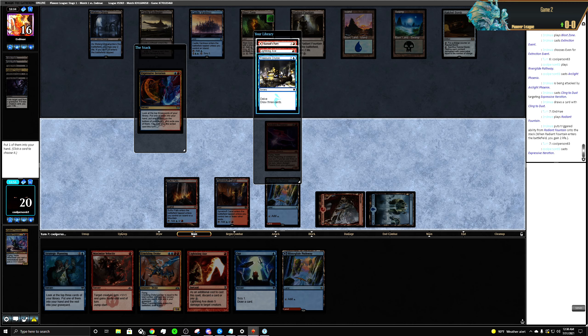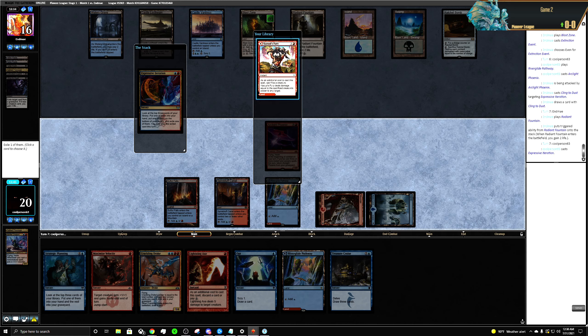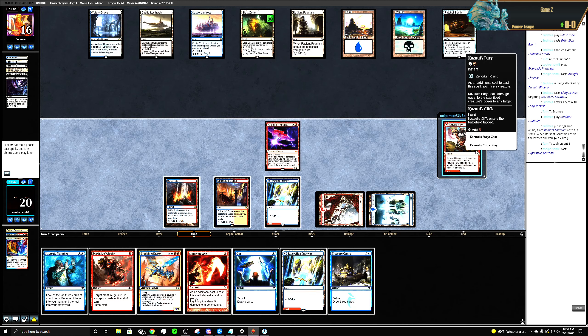We're gonna put the Treasure Cruise into our hand. Lightning Axe on the bottom, exile this — we always play this.